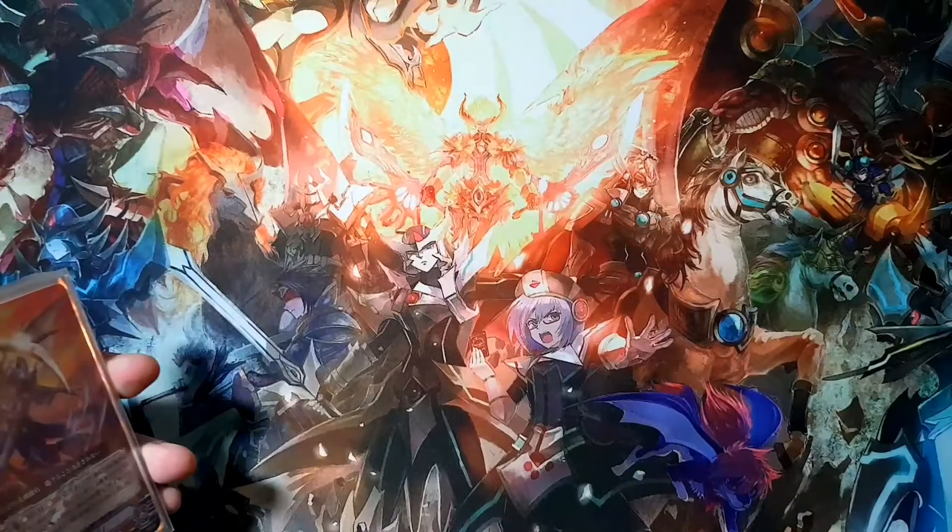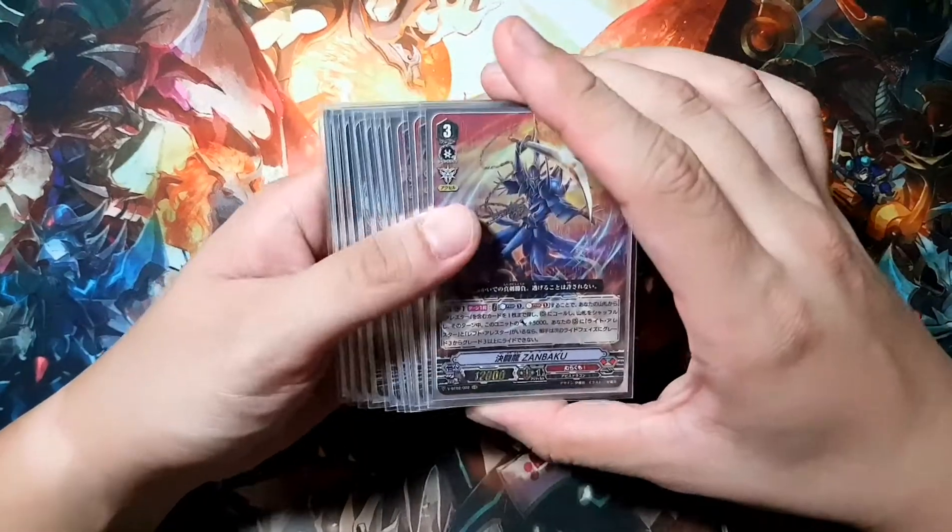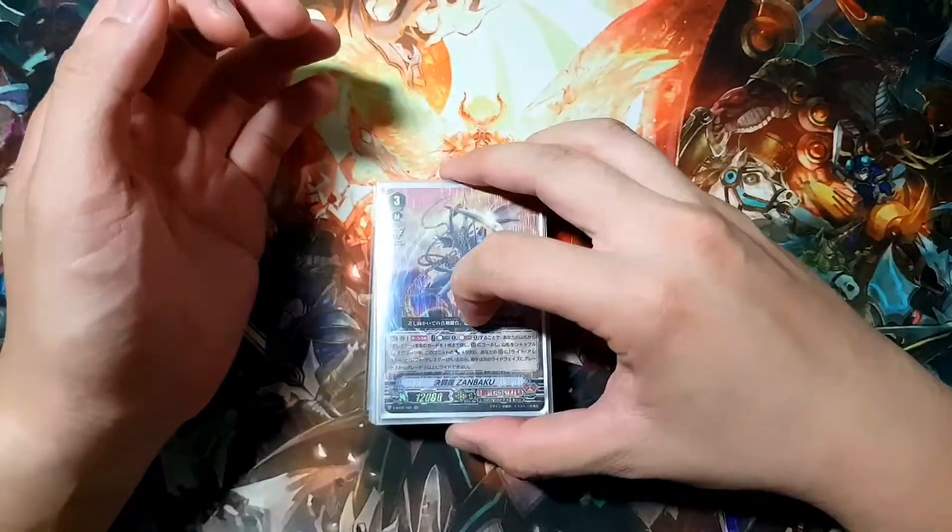So jumping straight in, we have of course the starter — standard Murakumo starter. When you ride on him, draw a card. And then we go into the main power of the deck: Zanbaku.